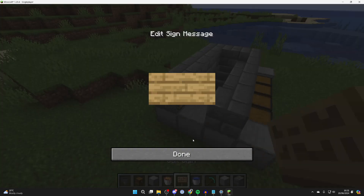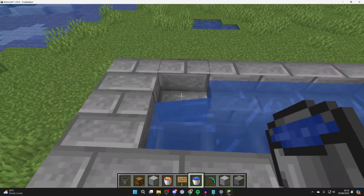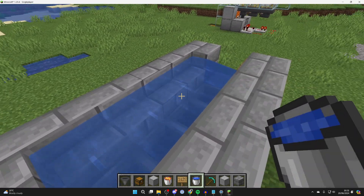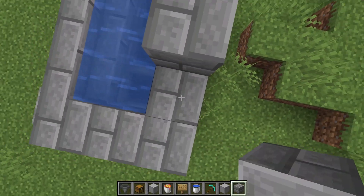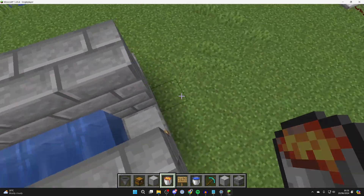Over the chest you need to place stairs like this, then continue with a normal block and place a sign on the end. Then all you need to do is grab some water and place the water on the stairs like this.